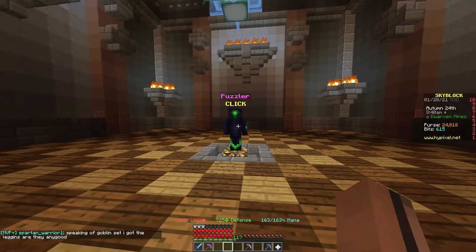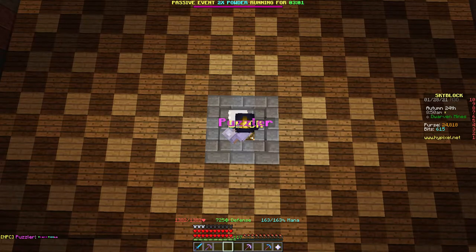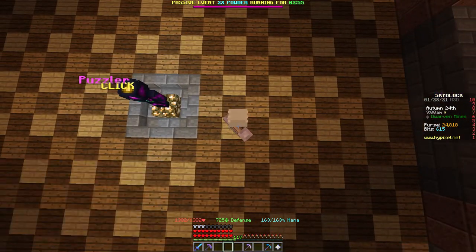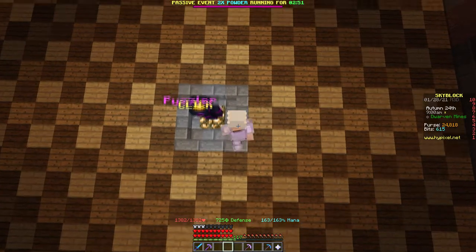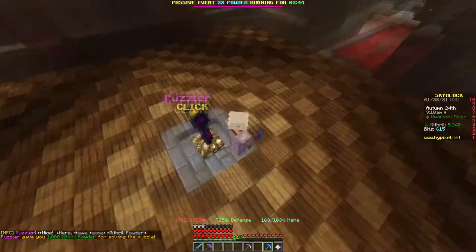In the grand library is the puzzler. He gives you directions in which you should face him directly under where he is and then move, taking the directions that he's given you. Once you've got to the end, mine under the spot that you've landed on, and he should reward you with a thousand Mithril powder.